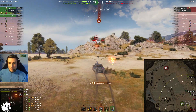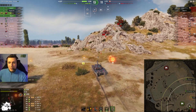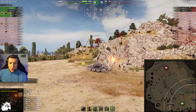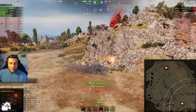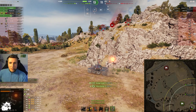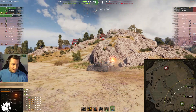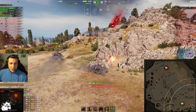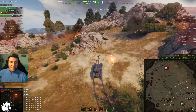Even if someone says you gotta do this, do what you think is best. Side shot - boom, 170. I want to keep my turret. That was a bit of a clutch. Leopatra is out and we won the game!